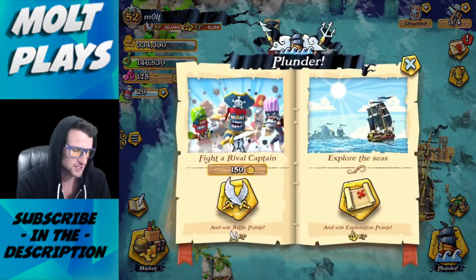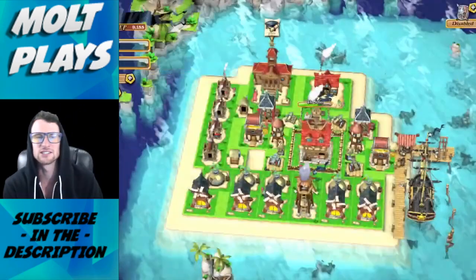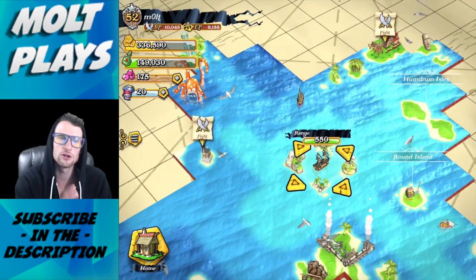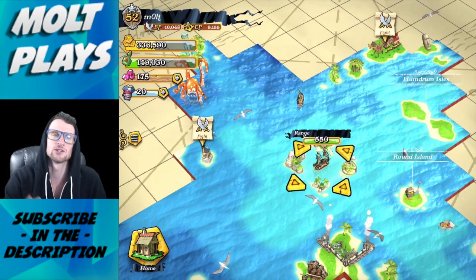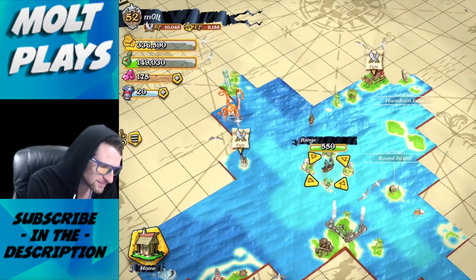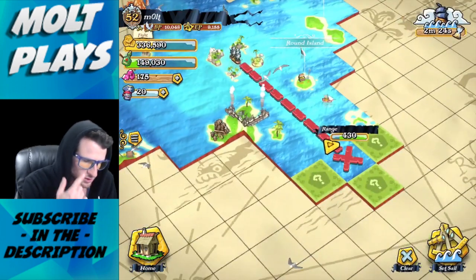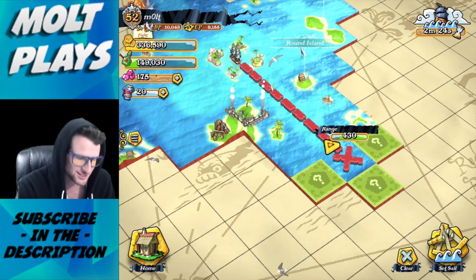Let me show you around. In Plunder Pirates you can either fight a rival captain or explore the seas. We're going to explore the seas right now — the graphics are sweet. You run into islands that give you loot: grog or gold. Grog is the elixir equivalent, and gold is used to buy stuff and train troops. You can see all the different exploration arrows on the map in the top right.